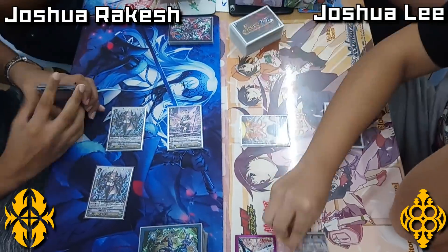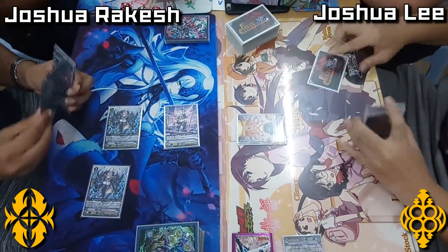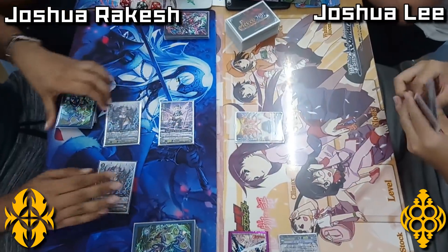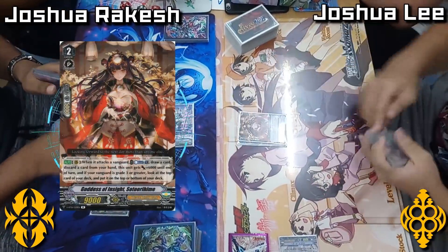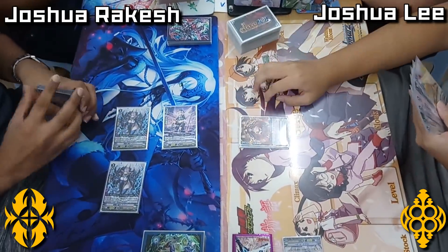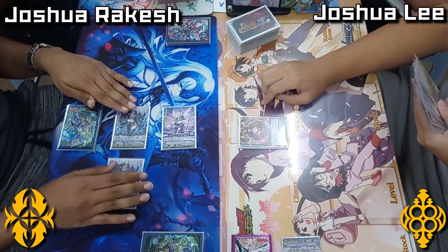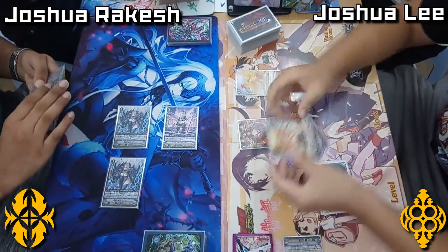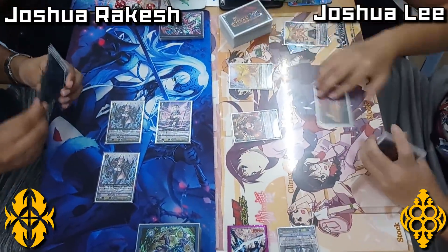On the left side we have Joshua Rakesh, and on the right side we have Joshua Lee — the battle of the Joshuas. One of them is using the newly supported and very popular Shadow Paladin, and the other one is using the tried and tested OTT. Joshua had his first turn of just going into the Nightmare Painter and setting up his Nemeins, which is a really good play.